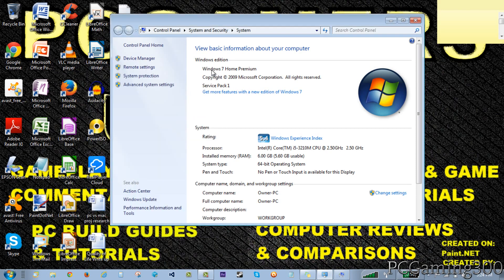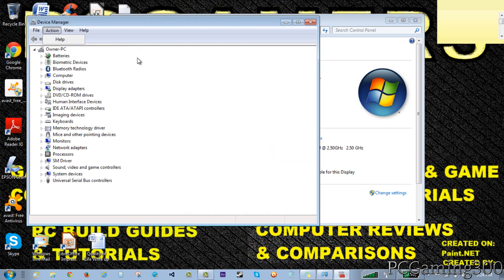The last thing you can do is go to device manager, click on your computer name, click on action, and scan for hardware changes. This basically just updates all the drivers for all your hardware, so this will also improve your performance.